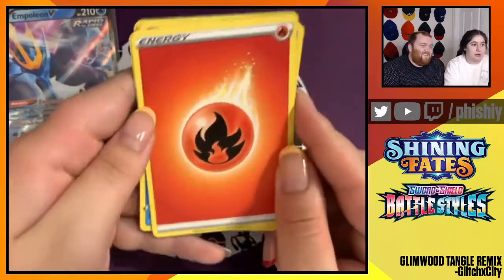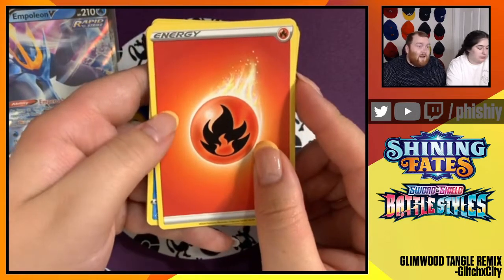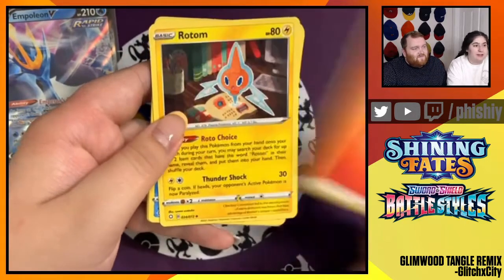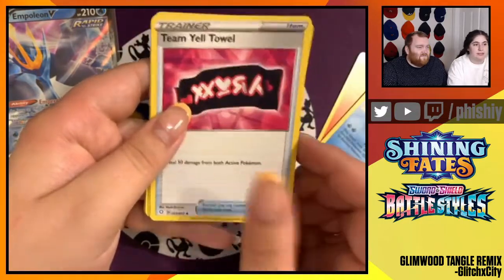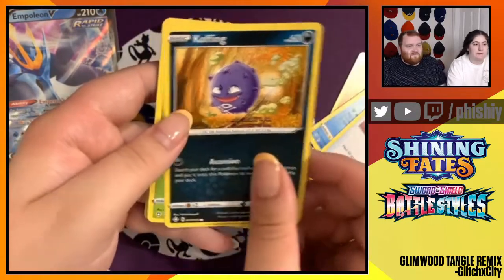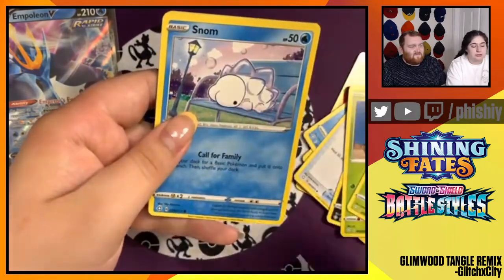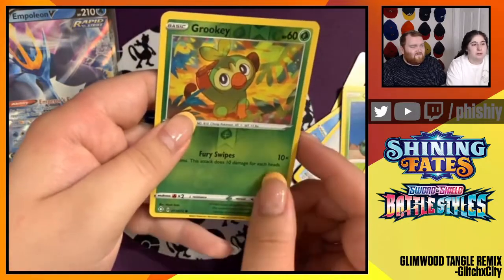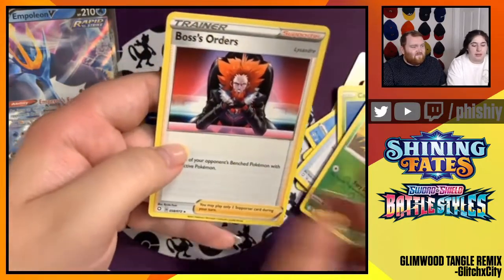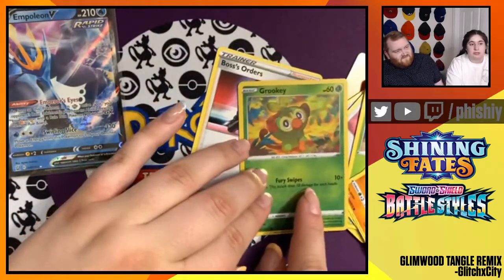Starting our three Shining Fates packs that we got from the Galarian Mr. Rhyme box. Fire energy, Rotom, Cramorant, Team Yell Towel, Koffing, Cacnea, Glassifier, Snom, Trapinch, Trapinch, Reverse Foil Grookey, and Marnie's Orders. Grookey is so cute — I just love his little wave.